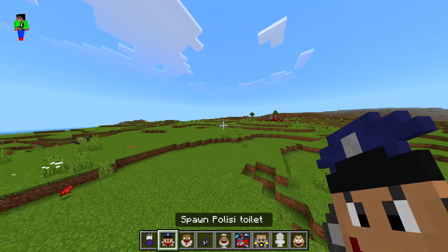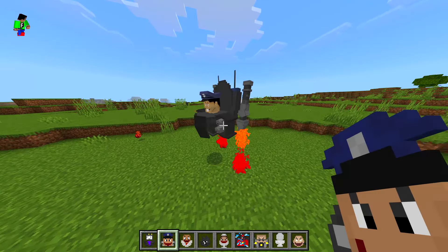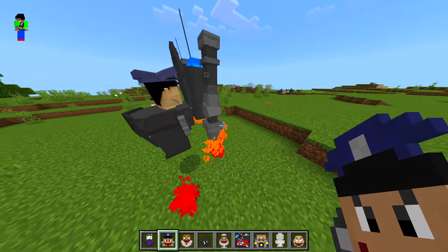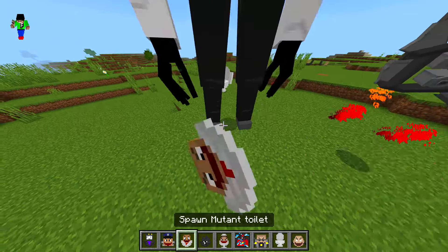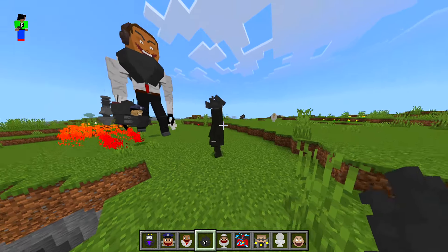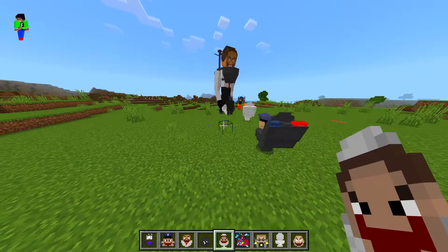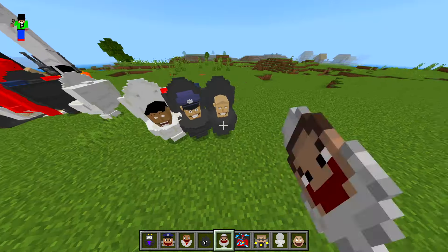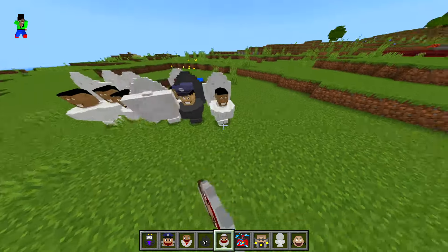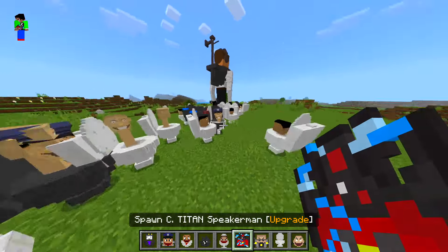We got a police toilet — that's not the same one we saw before, this one's like a little bit more advanced, very cool. We got a mutant toilet. We got cameraman big — not really big, it should be small because that is definitely not big. Wait — there's like different varieties of skibidi toilets, and it also spawns in the police ones as well, which is a little bit strange.